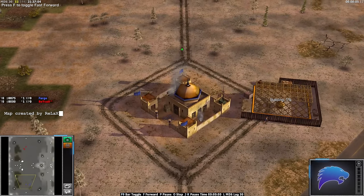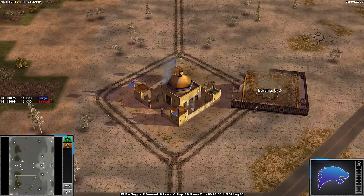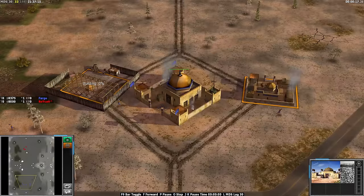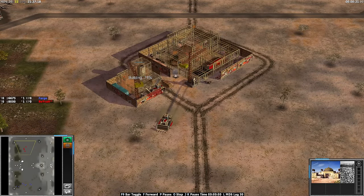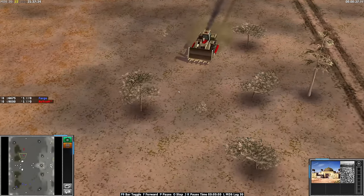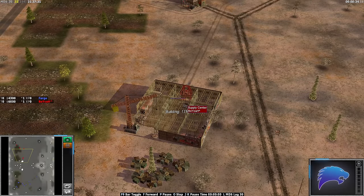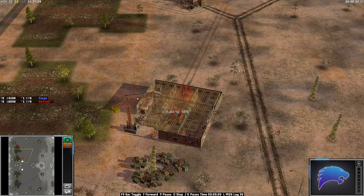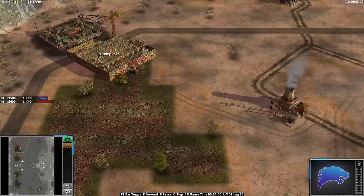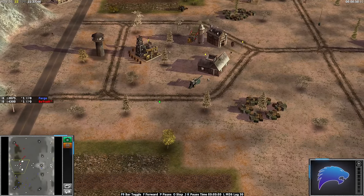Welcome back to some more Zero Hour, welcome back to another pro 1v1 match. We are on a map called Liquid Gold — GLA Stealth in the blue down in the south, that's Fargo all the way up in the north facing him today with Red China Infantry, this is the one they call Boika. There's been a lot of games between these two lately. This replay got sent to me and the title was 'wow wow wow'.